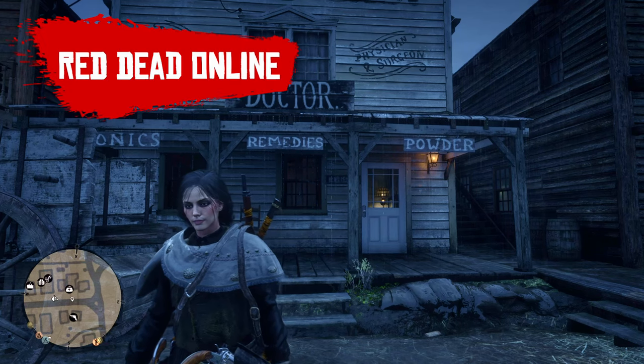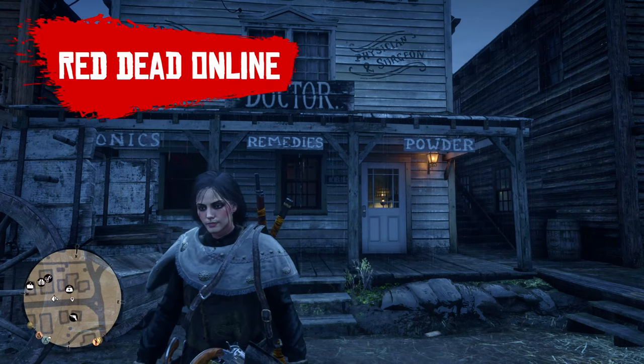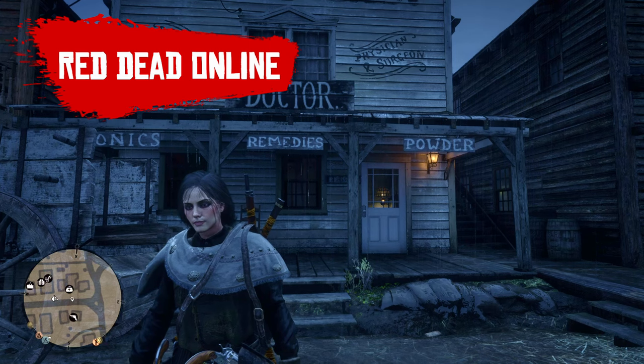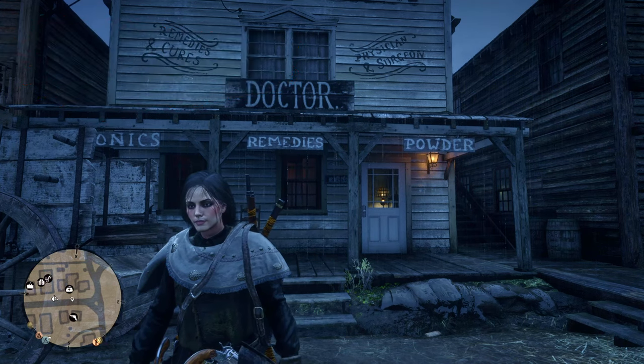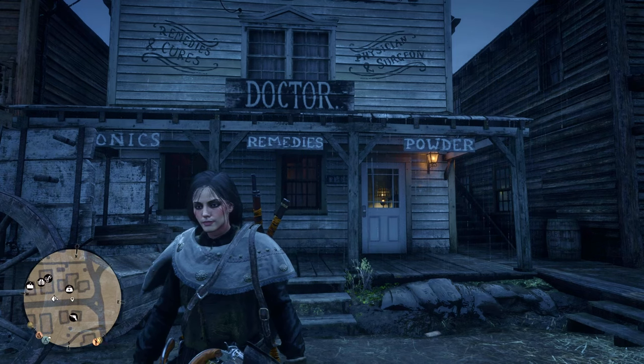Hi everyone and welcome back to the channel. I'm back today with yet another four spawn location for collector items, and these items are more specifically tarot cards, alcohol bottles and lost jewellery.